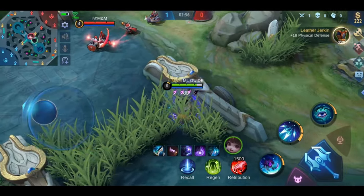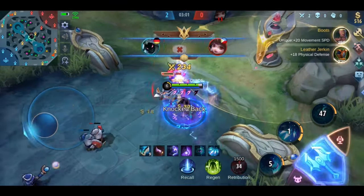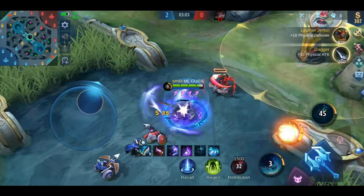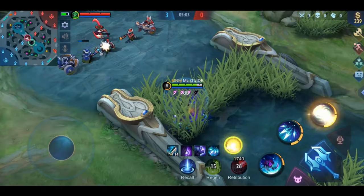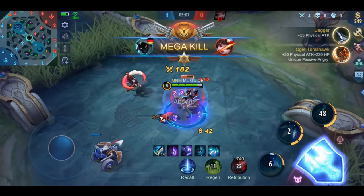Helcurt is an awesome counter because of his simple combo to kill her. Just jump on her with full stacks and rely on the silence effect — it's almost impossible for her to escape from that. Even without the silence effect you can jump on her with full stacks and deal a huge amount of damage without fearing a backlash.